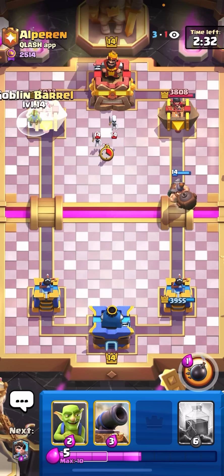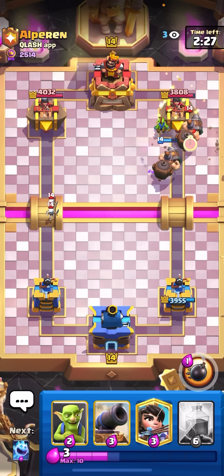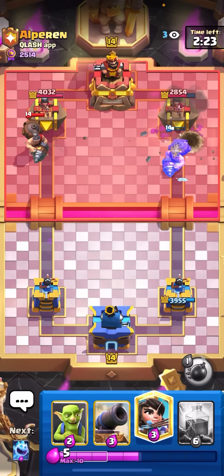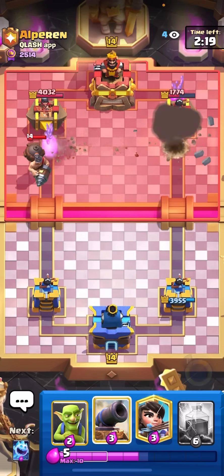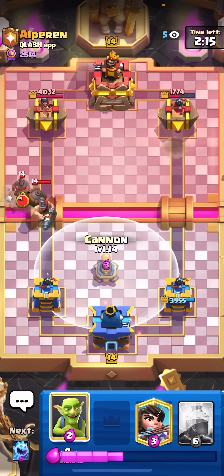I'll just go for my barrel here. He goes for skellies. Now I'll go for my barrel. He goes for mighty miner. He pops the ability, but he still has to defend the mighty miner. I'm going to get my death bomb on the tower as well — that's so much damage. He just started out the game taking 2300 damage.